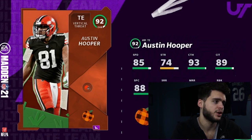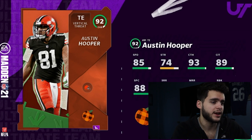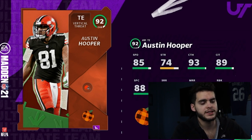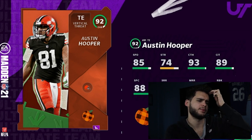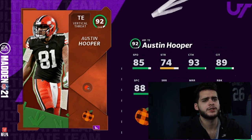Austin Hooper, tight end for the Cleveland Browns — not horrible. 85 speed, 74 strength, 93 catch, 89 catching in traffic, 88 spectacular catch, 90 short route running, 88 medium route running, 17 run block. Of course powered up and chemmed with play fake, he'll have route running thresholds, 86 speed, 94 catching, 90 catching in traffic, and 89-90 spec catch. He's decent, I personally wouldn't rock with him, but still free.